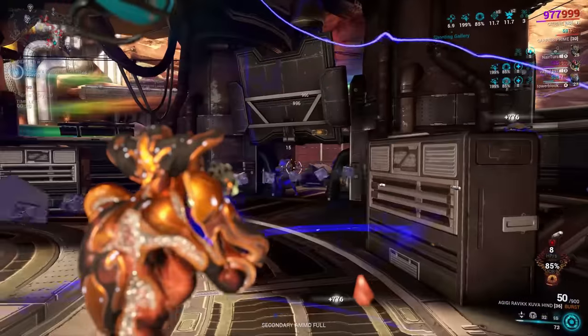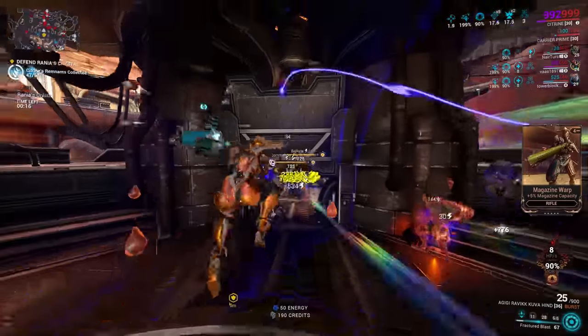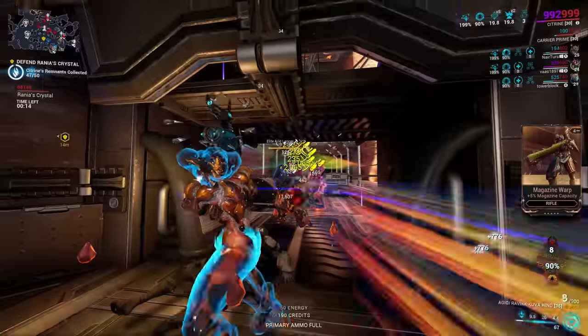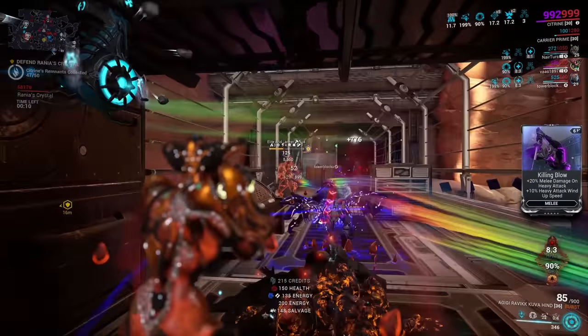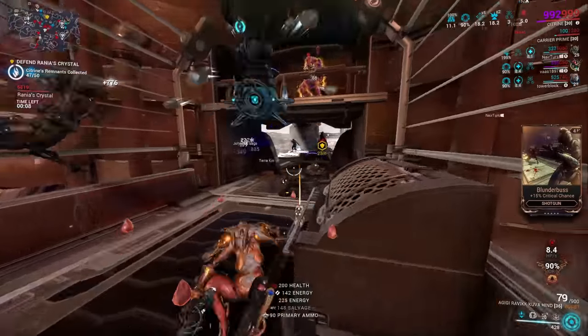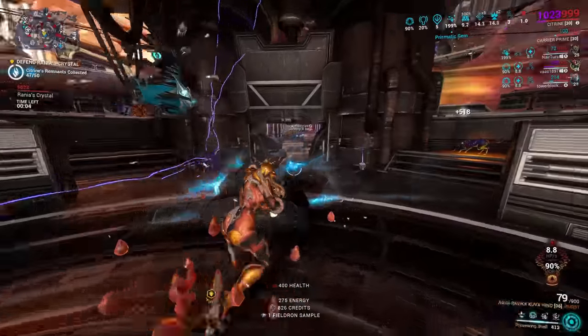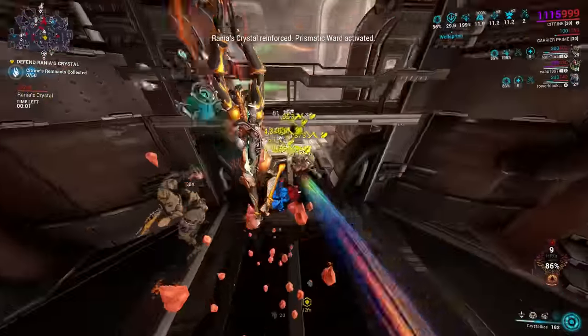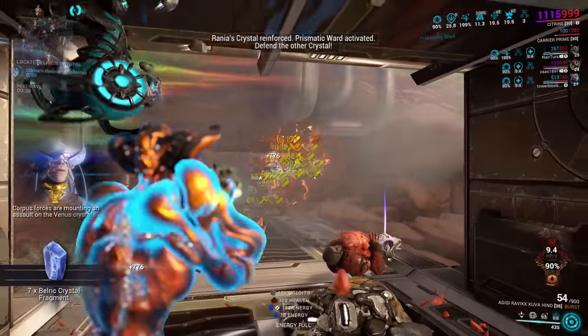Considering her abilities, Citrine is a more than capable health tanking Warframe with health and energy sustain options plus status spreading. Her damage output is fine enough for star chart levels, but it can be mostly ignored once you get into high level content, inviting you to instead use weapons which benefit from multiple status effects on enemies. In this way, Citrine dissuades you from using AoE attacks for damage, as you cannot benefit from her kit as much with those.